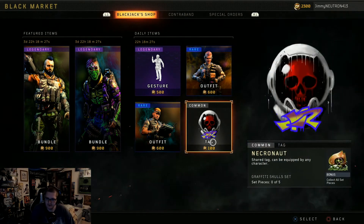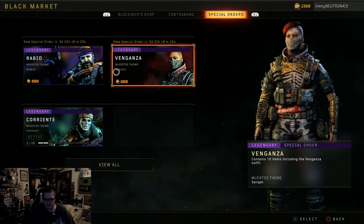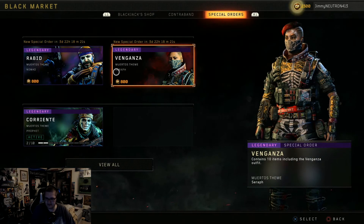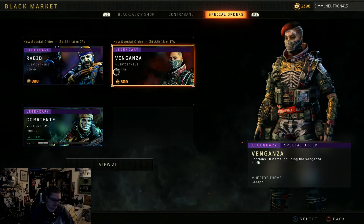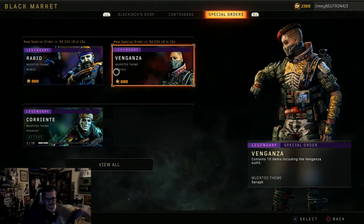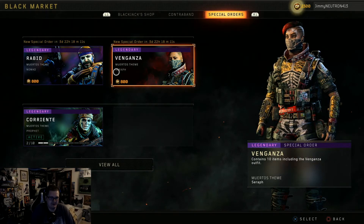The tag's kind of cool. The thing I like the most right now is the Special Order for Seraph — it's got a skeleton with gold, so it's reminiscent of the skeleton trooper from Fortnite. A lot of this is very reminiscent of Fortnite.